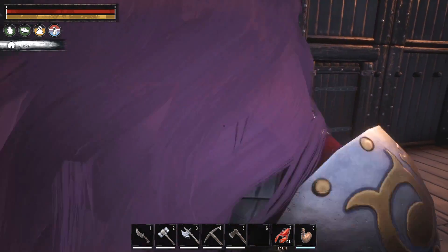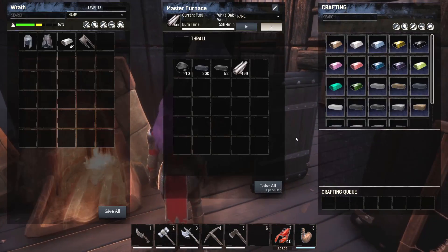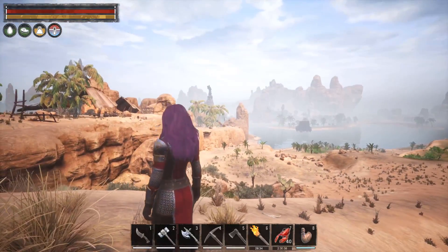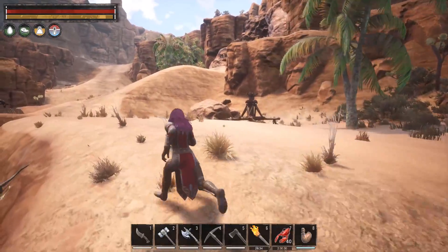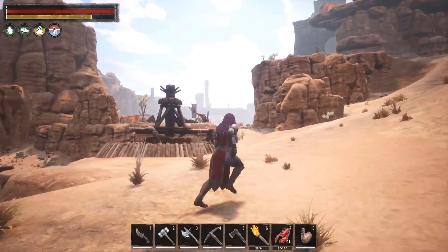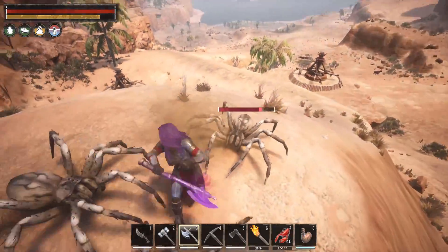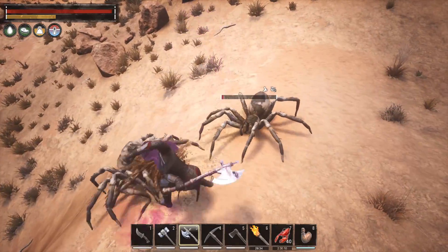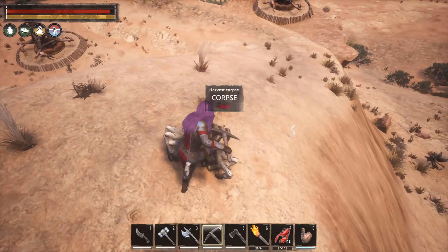Now let's go get some mats. We're right across from our base on the other side — over there is where we get all the iron. Run up this way, but be careful because there is a mini boss or world boss over there. As you can see, a lot of people put their Wheels of Pain here because there are a lot of thrall camps — that's why I like this area specifically. And as you can hear behind me, there are spiders.